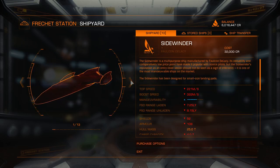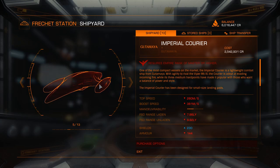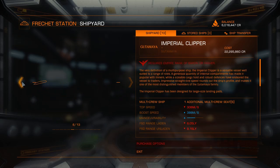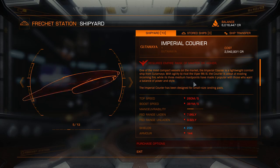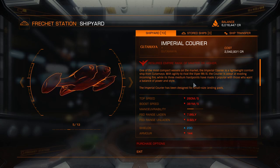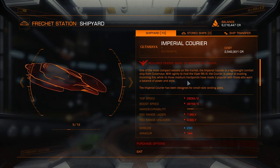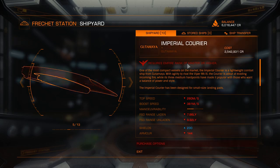I might just get the Imperial Courier — from Gutamaya. One of the most compact vessels on the market. The Imperial Courier is a lightweight combat ship. With the agility to rival the Viper at Mach 3 — well, that's what I have. The Courier is adept at deflecting incoming fire with 3 million hardpoints, making it popular with those who want a balance of power and style. Yeah, that's something I want.